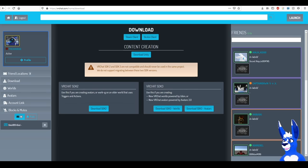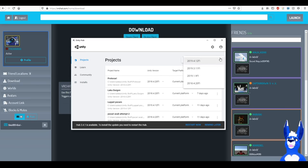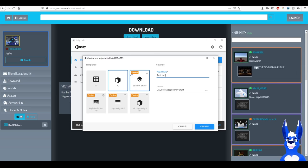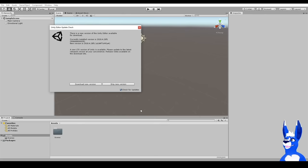If your avatar is a 2.0, get the second SDK. If it's a 3.0, get the third one. With everything downloaded, create a new project — make sure you've got the correct Unity version selected in the dropdown, so we want 2018.4.20f1. We'll call this 'Test McTestface' — you don't need to worry about anything else, just do that and off we go.